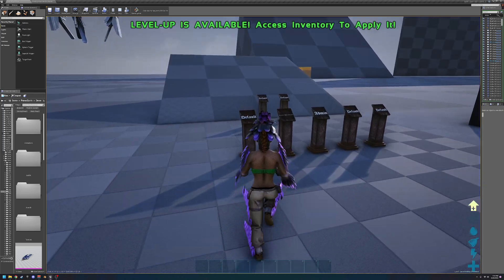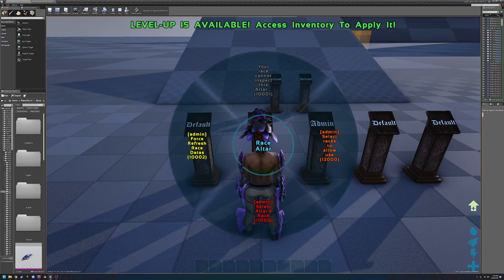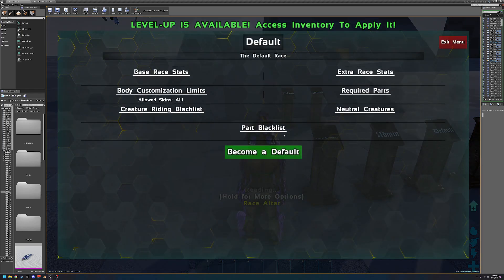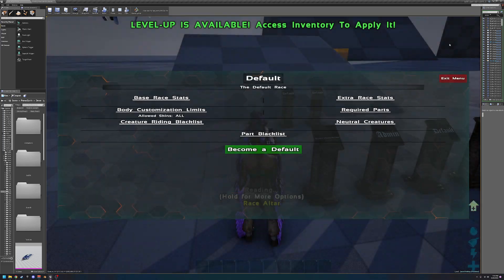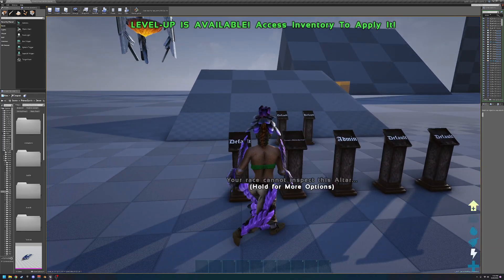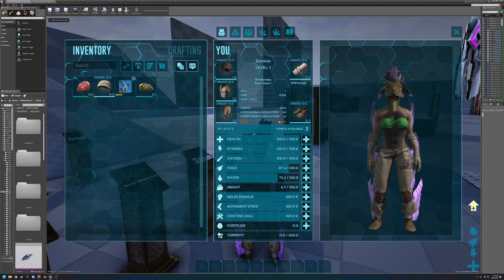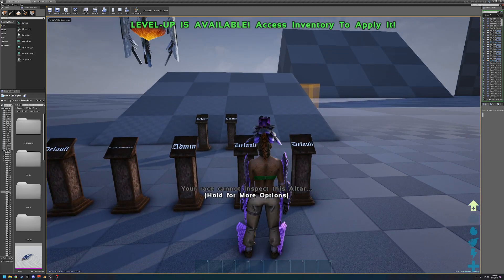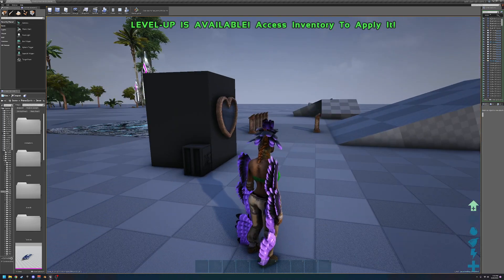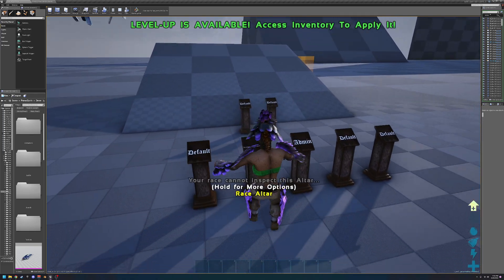These are race alters — admin items that you can go up to and learn a specific race from. The admin sets what races are allowed to use these alters and what race each alter is set to. If you're allowed to use one, you can hit E to learn from it and it brings up a race menu just for that specific race. A thing to note: if the new race has certain required parts that differ from your current race, it will modify your current parts to match those required parts. Keep that in mind when switching races via race alters.